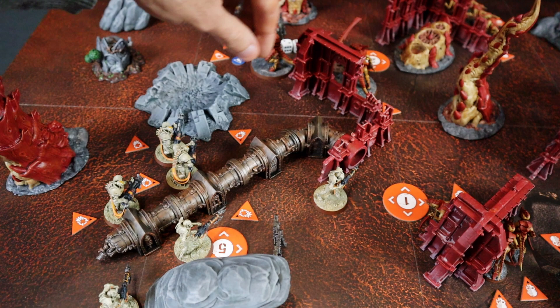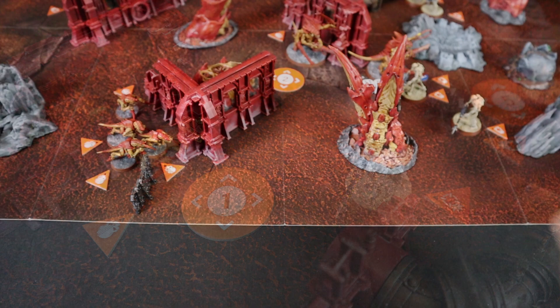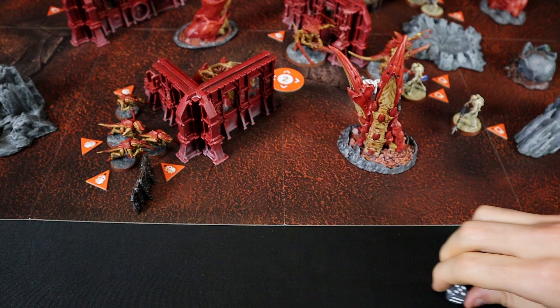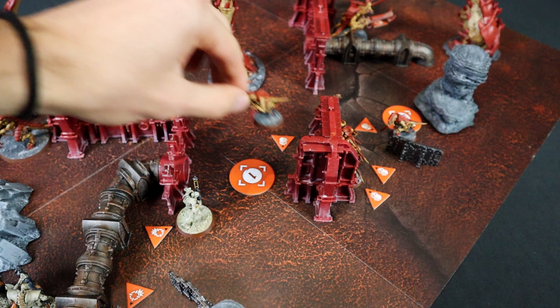Gasket finally managed to find a Tyranid, so he moves over the pipeline closer to the target and then prepares to fire. Sorry Bug, you ended up on the wrong windshield. 4 hits at 3 on the Hormagaunt. Rerolling the 2 thanks to the strategic ploy — obviously a 2 again. 1 critical hit and 2 normal hits. Ouch! I need 3 sixes to save him. I guess Tom is just dead. Don't worry buddy, you will be avenged.